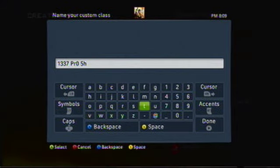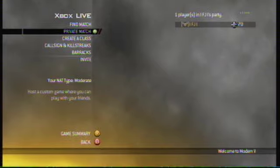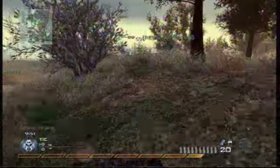But anyway, the basic strategy for wasteland is literally: stick to the edge, keep moving round, shoot people. That's it. That's why I don't really like this map for sniping, although it is a map I always tend to do quite well on.